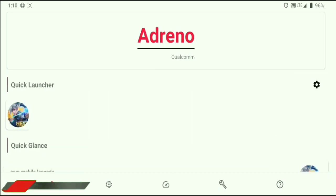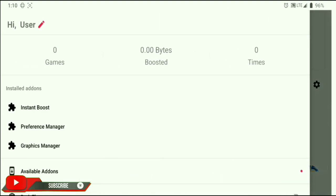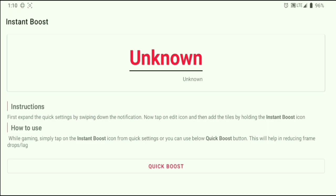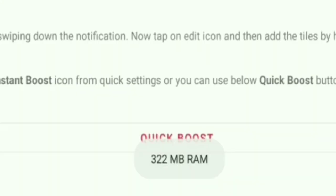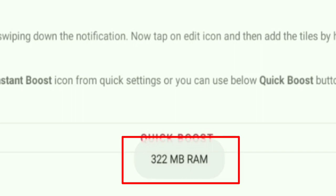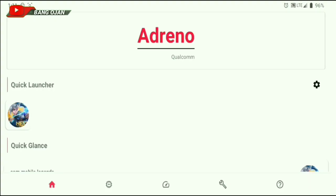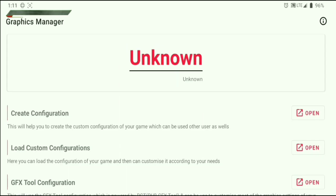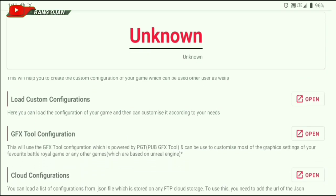If you swipe the screen to the right, there will be three features: first is Instant Boot, second is Preference Manager, and third is Graphic Manager. If your Android is not rooted, you can skip Preference Manager as it is for rooted Android. For Instant Boot — this is to clear all cache and dalvik on your Android. Just press it and the junk files that have been cleaned will appear. You can use Quick Boot before you play a game. Now swipe the screen again to the right and open Graphic Manager — a new window will appear. Go to GFX Tools Configuration.